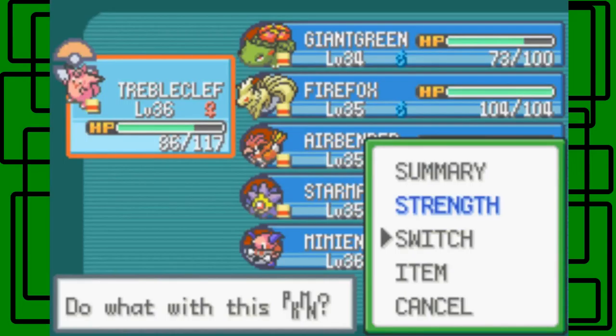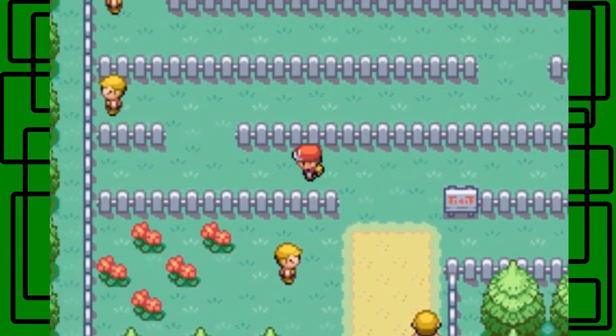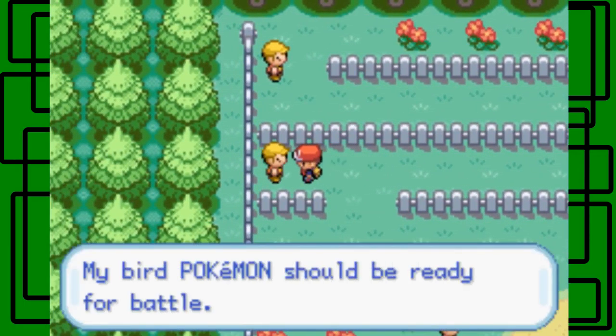I'm going to switch Triple Cleffs with Stormy — or Storm Man. Giant Green also needs to get to level 35. There's some more Bird Keepers — jeez. It's hard for Giant Green to get experience here because he's up against Bird Keepers and it's a pure Flying type.